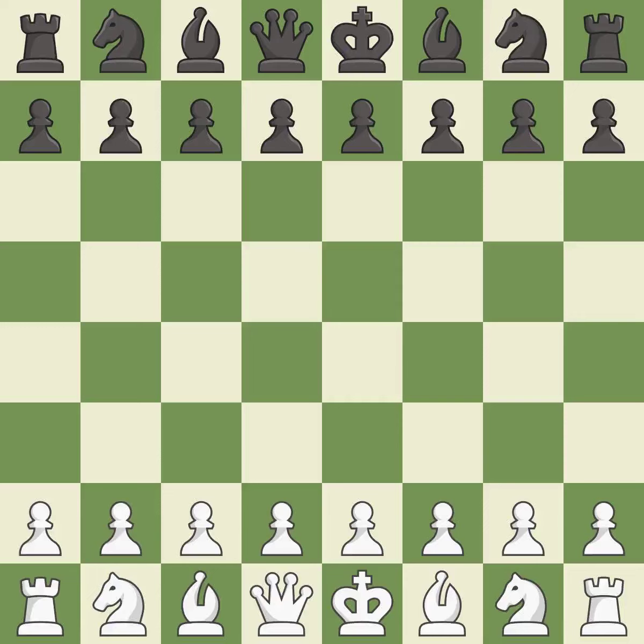English opening, symmetrical, hedgehog defense. 7.Re1. Balanced — neither player ever had an advantage. That game was pretty competitive. Both players had an amazing opening. That was an incredible middle game by both players. Both players had incredible precision in the end game.